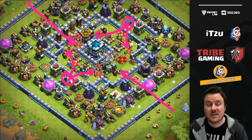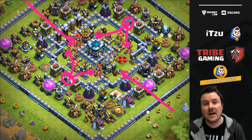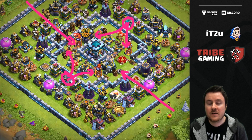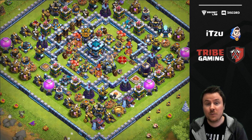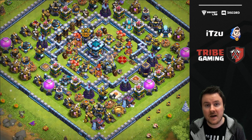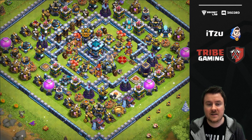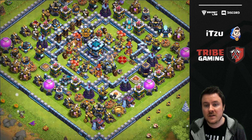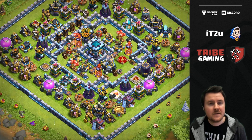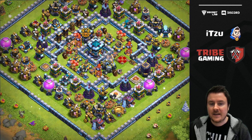This means you always have at least one Scattershot at the flank of the attack, and they're dealing so much damage — especially to those Pekka smash attacks. Pekka and Yeti, which normally group up a lot, means the heroes are really effective on them, but at the same time they're getting smashed by the Scattershots. That's the reason why I personally like the Scattershots on the outside a bit more.